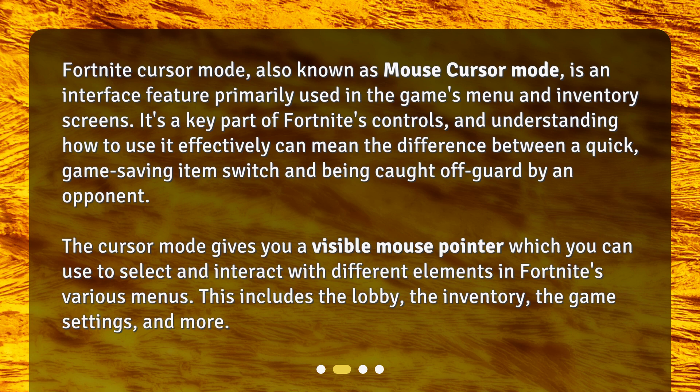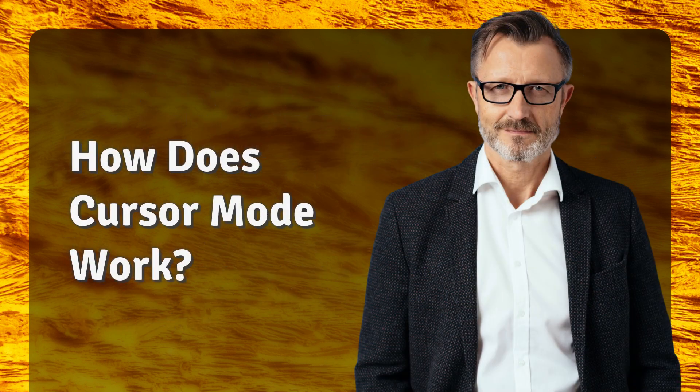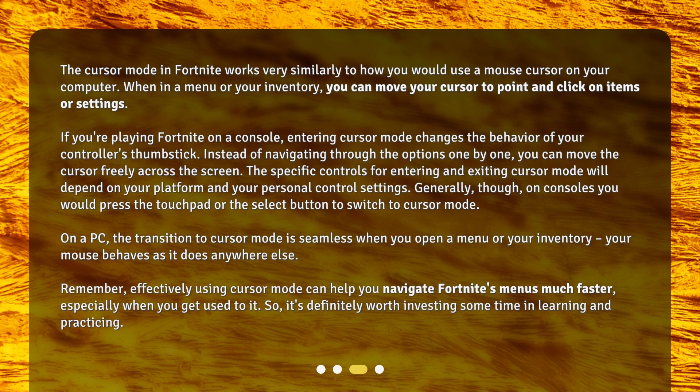This includes the lobby, the inventory, the game settings, and more. Cursor Mode in Fortnite works very similarly to how you would use a mouse cursor on your computer. When in a menu or your inventory, you can move your cursor to point and click on items or settings.